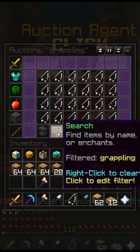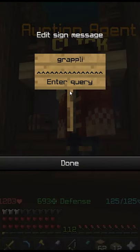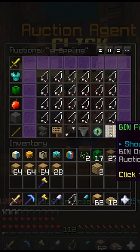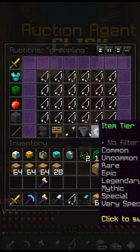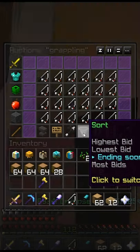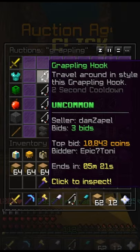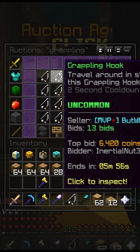Type 'grappling hook' in the search bar, select 'show all' because some are buy-it-now and some are at auction. I prefer setting it to 'ending soon' — and look, for 10k you get the grappling hook. That's how I got it.